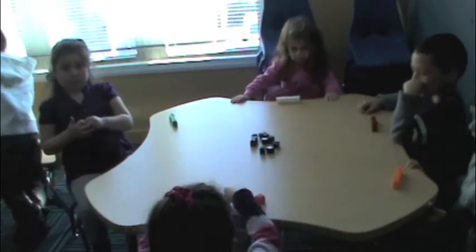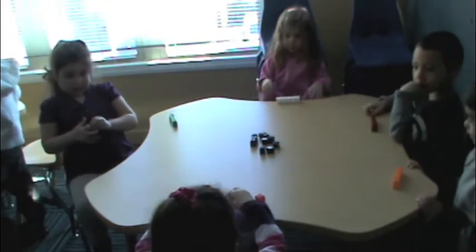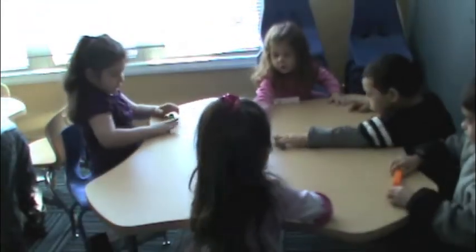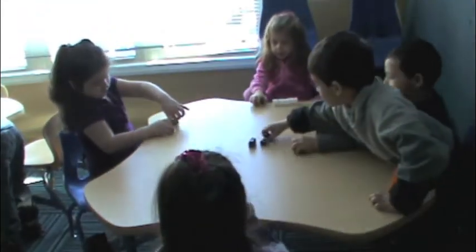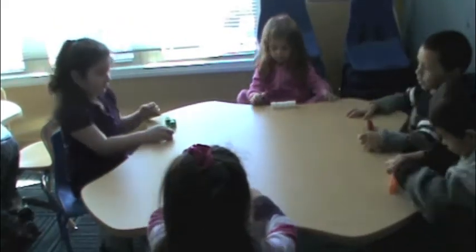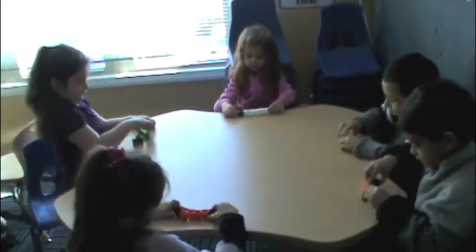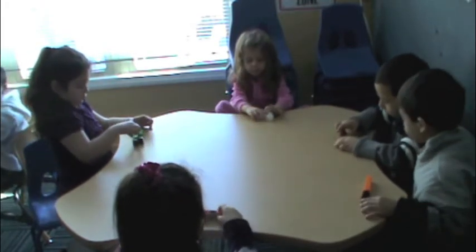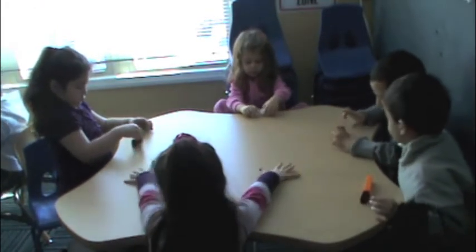Everybody has five blocks in front of them? Yes. Add two from the middle. Now how many do you have? Seven. Because five plus two equals seven.